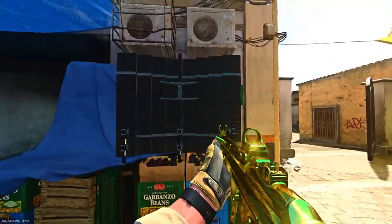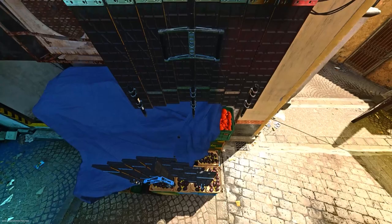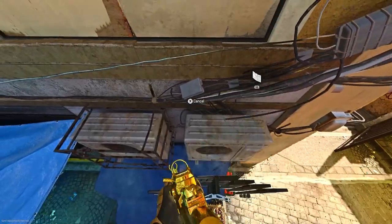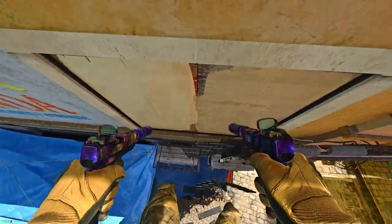For the next glitch, it's a top of roof spot. Make your way to my location, have a barricade, place it as you see, and climb on the first one. Have another barricade, place it on this one, make your way on top, then place the third one on top of the vent — this one is quite hard to get onto.